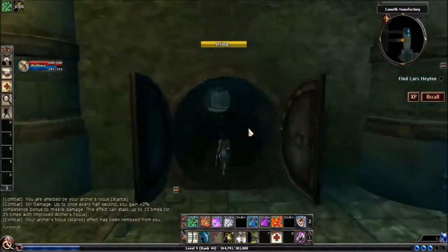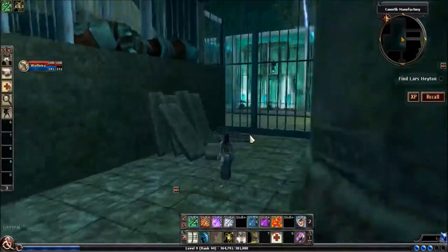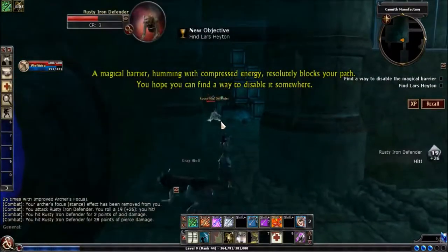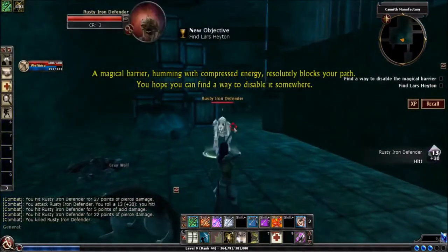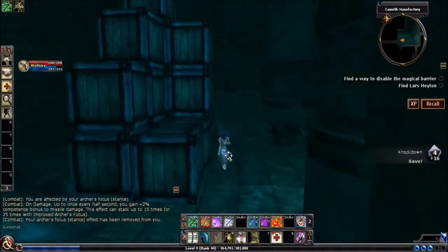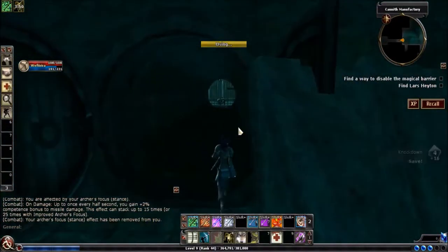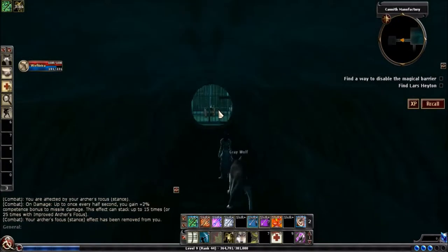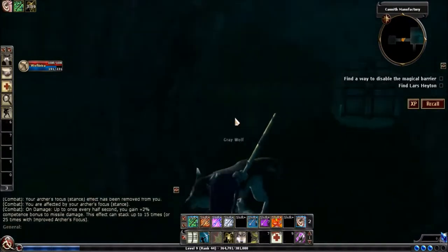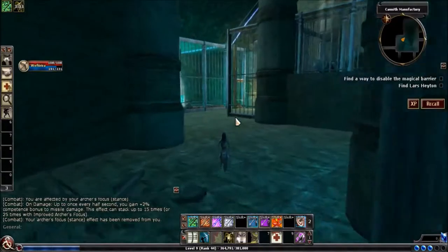We're going to open up this door and continue onward into this room. There's not really many options as far as which direction to go — we've got a magical barrier here and a gate to our right, so we'll go this way and kill the two iron defenders. If you have somebody capable of unlocking doors, you can open this door, go down the hallway, and unlock the gate to get the chest and kill the two iron defenders. You can also wait until after the next part, in which case the iron defenders will be disabled and you no longer have to fight them.